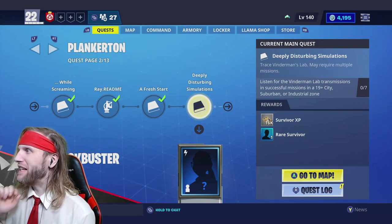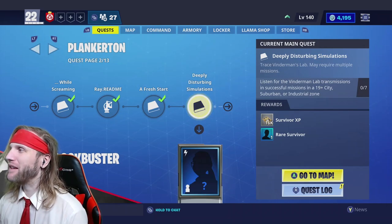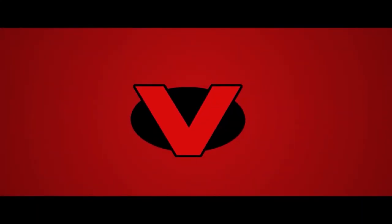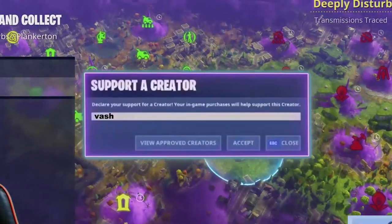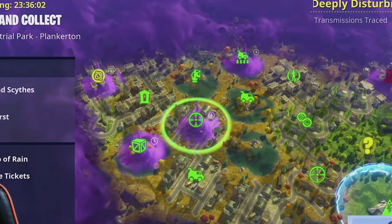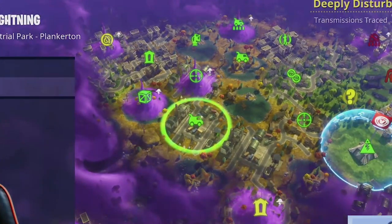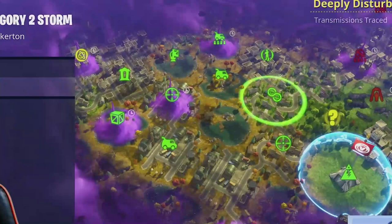Now, this one here is interesting. We need to listen for the Vinderman Lab transmissions in successful missions in 19-plus city, suburban, or industrial zones. So we're going to show you guys how to do this. Go to the map, go to Plankerton. We have to do specific mission types. This is a city map, this is an industrial map, and this is a suburban map. We can use any of these to complete this mission.